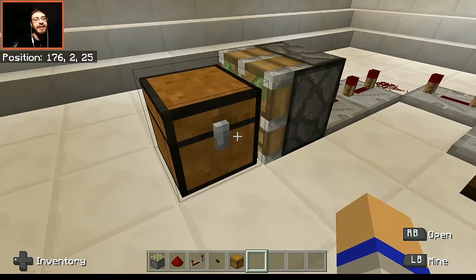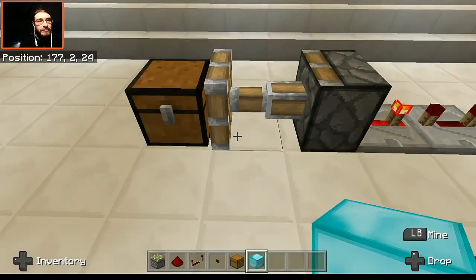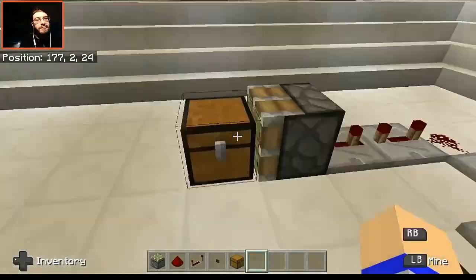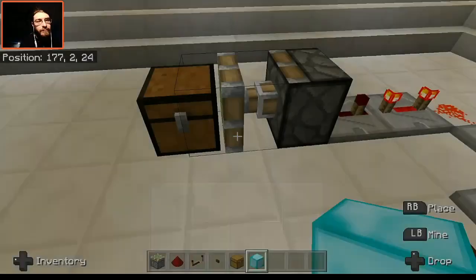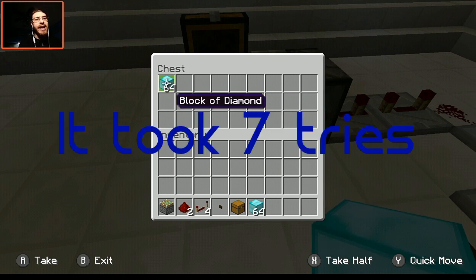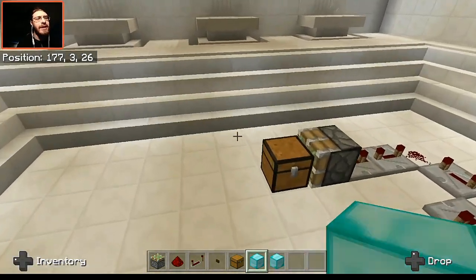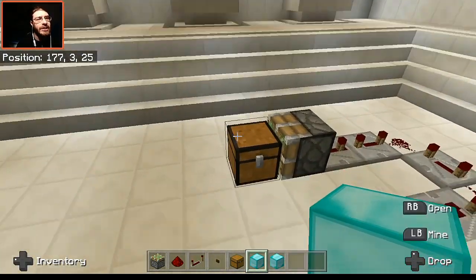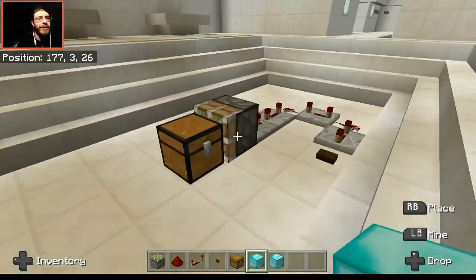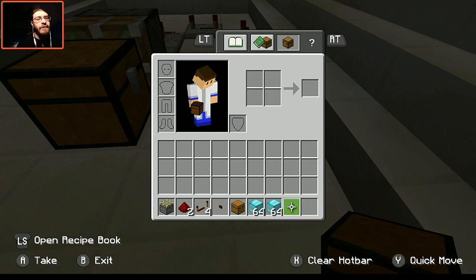And there you are — I went ahead and duplicated the diamond blocks. I wasn't counting how many attempts it took, but as you can tell during the time-lapse, occasionally if you're too fast you'll take the items out of the chest before they actually get duplicated. But I went from one stack of diamond blocks to two. Frame-perfect timing doesn't work every single time, but it does in fact work.